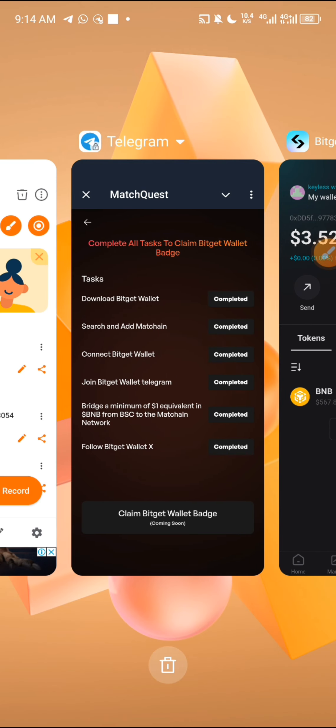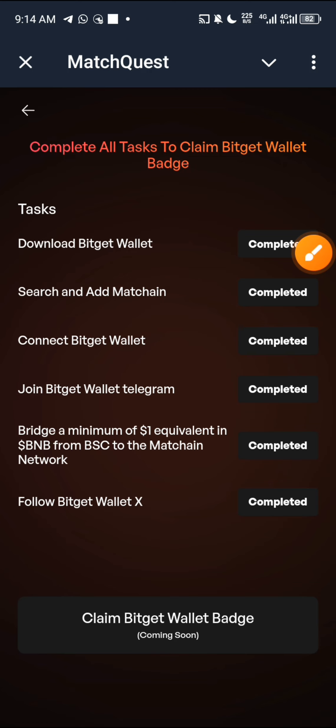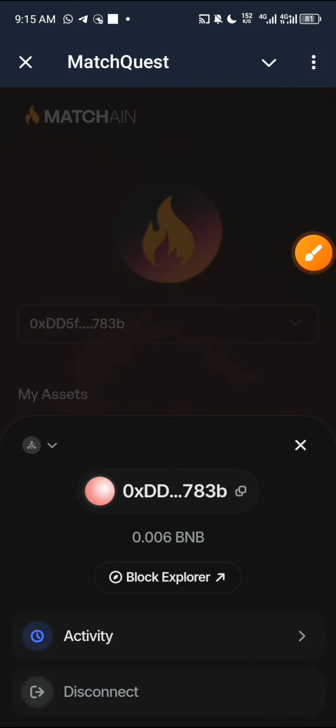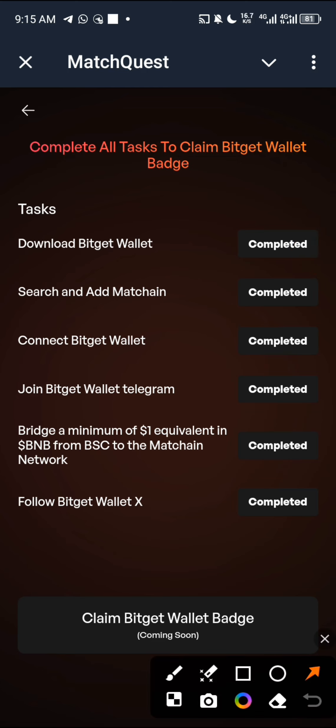Now go back to the mini app. Click on the next quest: 'Connect Bidget Wallet.' You will be asked to connect your Bidget wallet — make sure Match chain is selected. You'll be prompted to sign in; just click 'Yes,' 'Accept,' or 'Approve,' and you'll be given approval. You'll see your wallet details in the wallet section. I'm going back to the quest — Bidget Wallet and Match chain. We are presuming you have connected your Bidget wallet to Match chain.